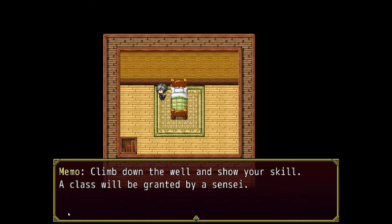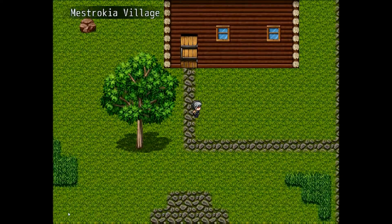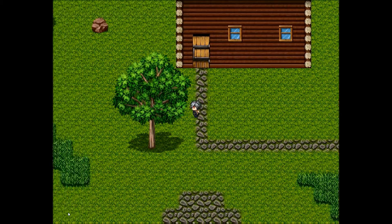Now let's see what I have to do. It says 'climb down the well and show your skill,' and a class will be granted by a sensei. So I guess after I complete the task down the well, someone will probably just be my sensei.